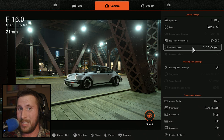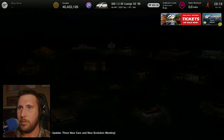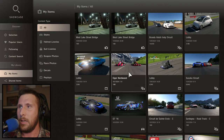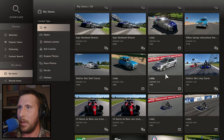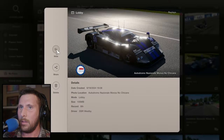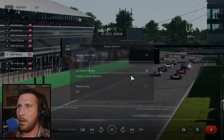That's overall Scapes. For those of you who've already seen Scapes, I'm sorry for re-elaborating, but I wanted to give an overview for those who are new to this. Now we're back to the main menu — we'll go to Showcase, then down to My Items. Let's do a replay. I think Monza was a good one — this is the no-chicane version, from a while ago. So we are in replay.